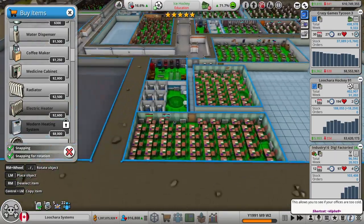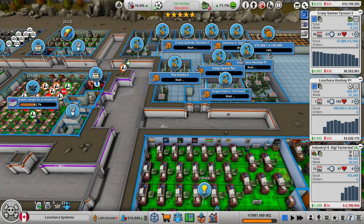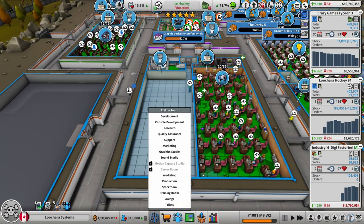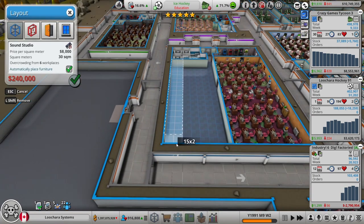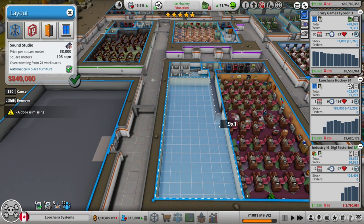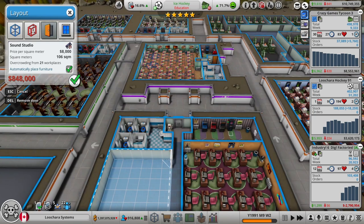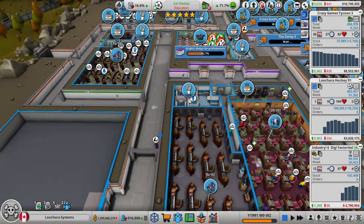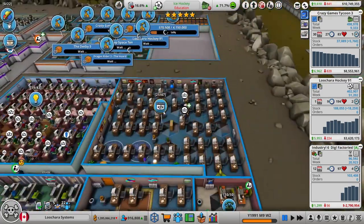We're probably going to have heater issues with these giant rooms - we'll have to put one of the portable heaters in the middle. Let's grab one of these electric space heaters. Research is here. Is anybody cold anywhere? No. Perfect. And then here we will make a new sound studio - we're going to have two sound studios because the desks are so big.